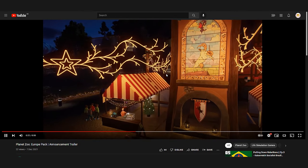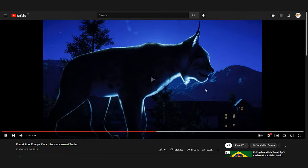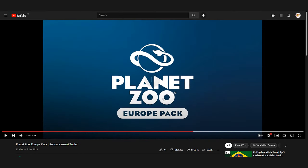It's showing an ibex playing the violin — love these lights. And then we have the lynx. I'm not too sure if this is the Eurasian or the Iberian, but I'm pretty sure it's the Eurasian. Look at this magnificent animal — it's so beautiful. So that was the Europe pack.